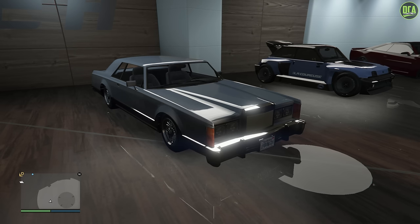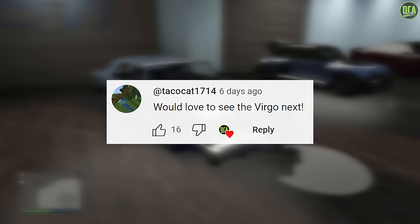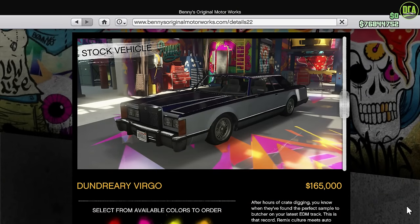So in today's video we're going to be customizing the Dundreary Virgo Classic — the normal one. Now we did customize the Benny's custom variant about a year ago, however a lot of you guys wanted to see me customize the regular variant as well. This car released with the Lowriders Classics update in March of 2016 and can be purchased from the Benny's website for $165,000. On Benny's it's just called the Dundreary Virgo for some reason and not the Virgo Classic, which is kind of strange.